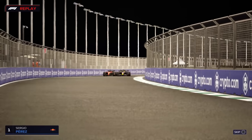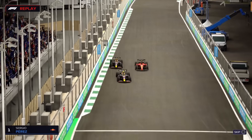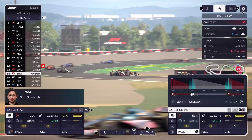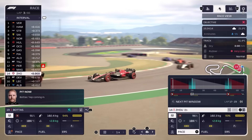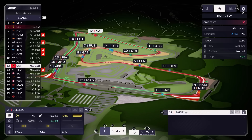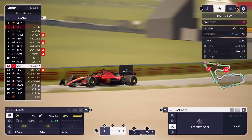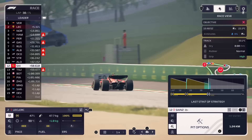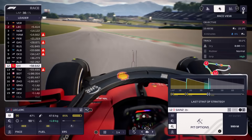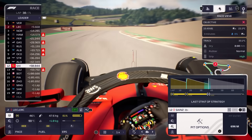Sprint weekends forgo a practice session in order to run a shorter distance race on Saturday for a crack at more constructor points. While it's caused heated debate among F1 fans, it's a perfect example of what makes F1 Manager stand out — it's an opportunity to collect data and feel comfortable. F1 Manager also goes an additional step further than its Codemasters cousin by including not just F2 drivers but F3 as well, though drivers from these feeder categories were also available in F1 Manager 2022. It'd be great to see this fleshed out more by letting you create custom drivers that you can sign and build from the ground up.